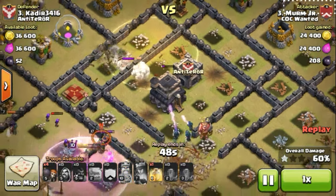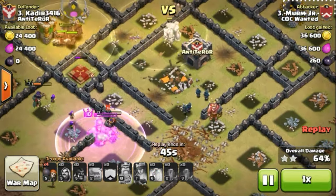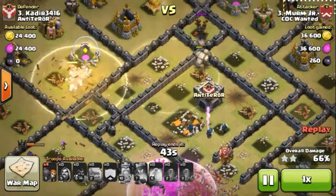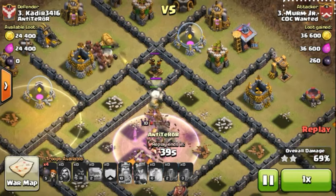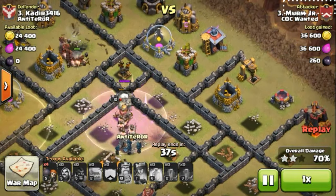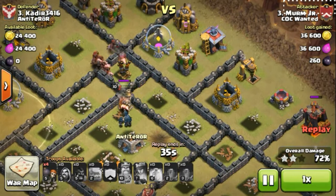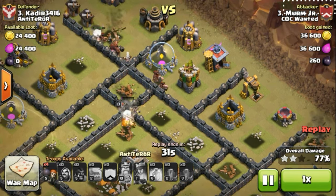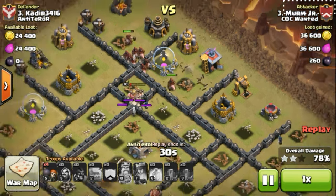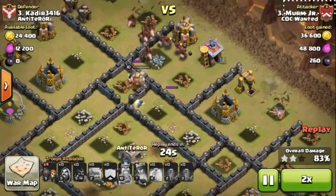Now the hogs are melting defenses. As I say every time, you should know how to save your kill squad till the last. He's having his king and queen — and the queen goes down right there. Level 17 doesn't matter; the level 10 king is saying 'I am stronger than you.' Now there are only a few defenses left and that's sure to be a 3-star. He takes every archer tower — now it's time for the cleanup.